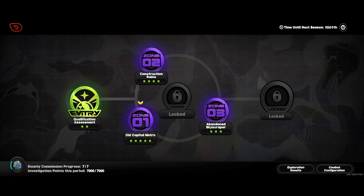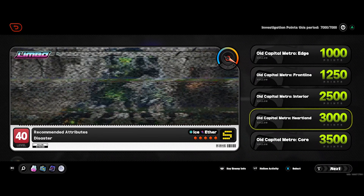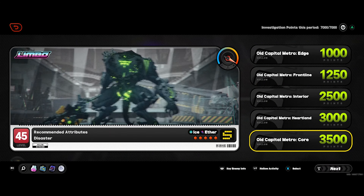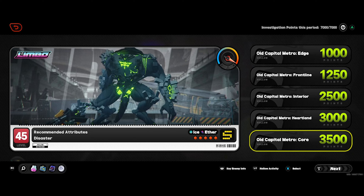You have Zone 1, 2, and 3. Zone 1 has the very first boss you fight, which is an ethereal, and Zone 2 has the mechanical boss, and Zone 3 has the twin ballerinas.